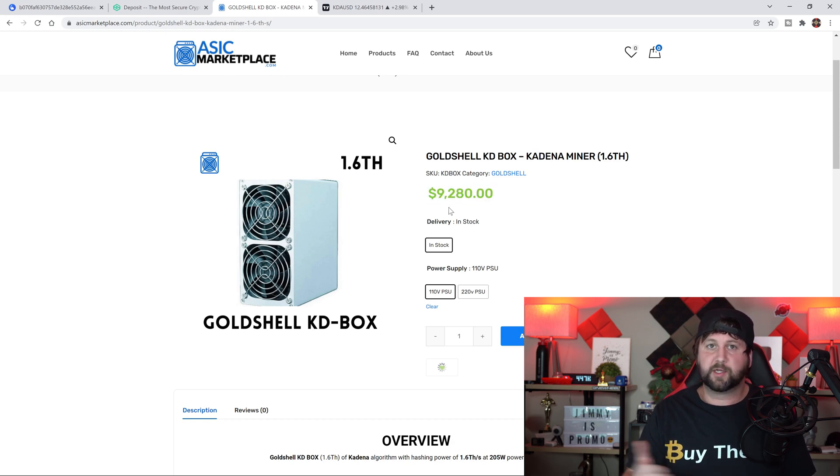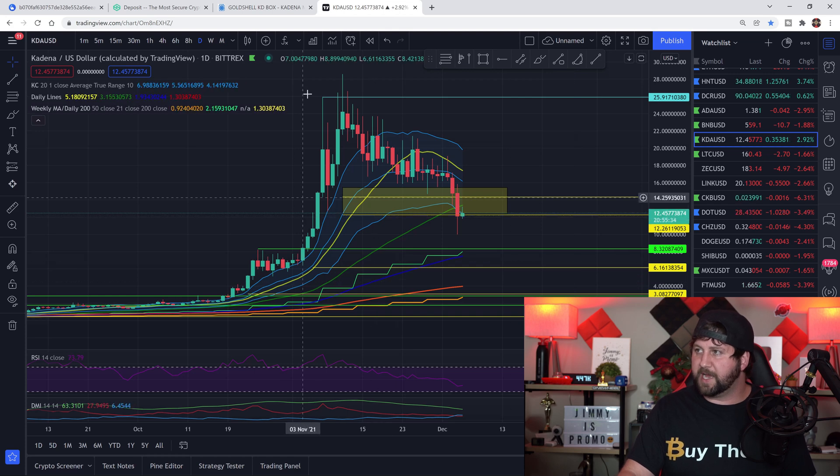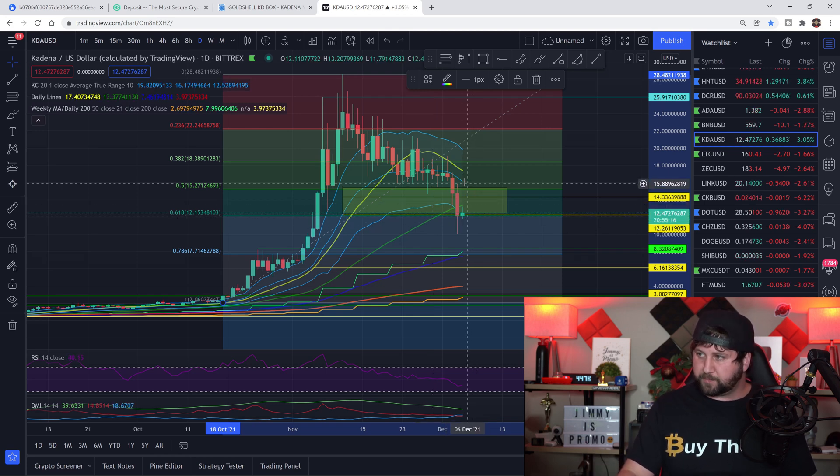Prices are going to be pretty high just because of what Kadena has done, going from 80 cents all the way up to around $25, and right now we're sitting close to $12.45. If you look at the Fibonacci retracement from the swing low to the swing high, most coins always come down to the 0.618 level. This is how I always look at any coin I want to purchase — I really never buy until it goes down to the 0.618.